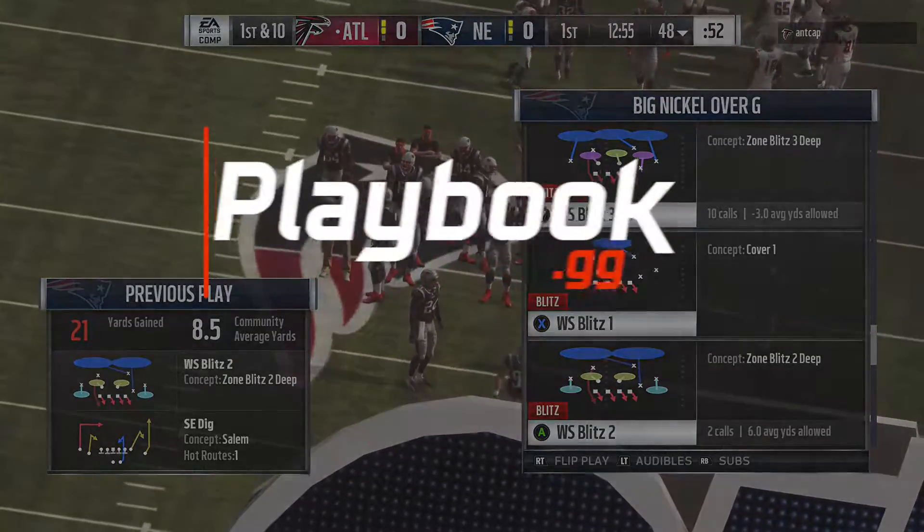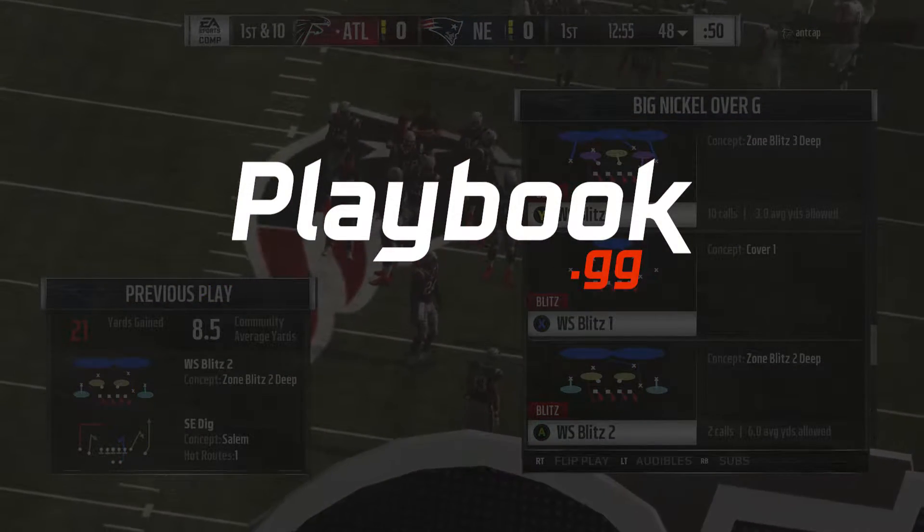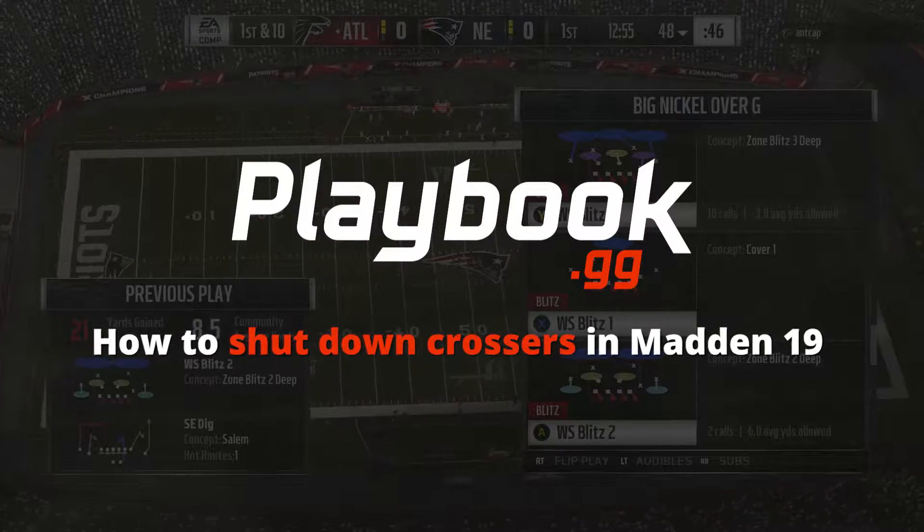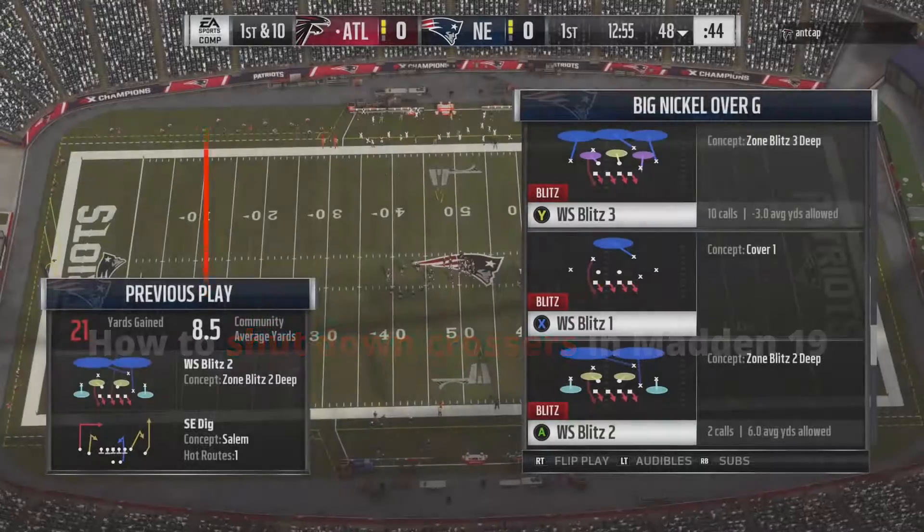What is up guys, Zan from playbook.gg. In this video we're going to talk about how you can shut down pat sail crossing routes — all those pesky routes that give you so much trouble crossing the field in Madden 19.